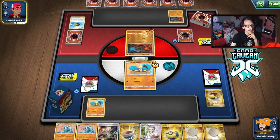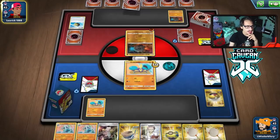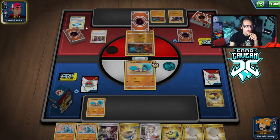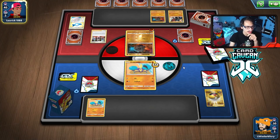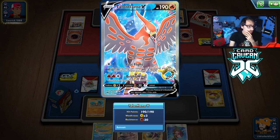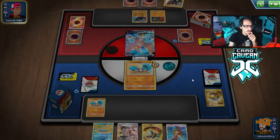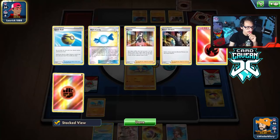Next turn we're hoping to play Echoing Horn and get a Pokémon in play. We don't need to evolve into Crabominable just yet. Opponent starts with Rare Candy into Coalossal, then hits us with Marnie — now I wish I had evolved. We still have Green's coming. Coalossal has resistance to fighting, which is a little sketchy. They use Boss to knock out our Crabrawler, though no Pokémon get discarded in the process.